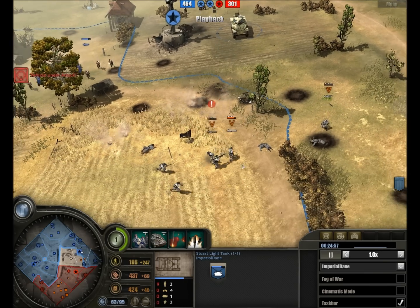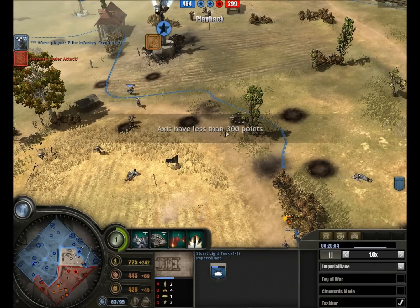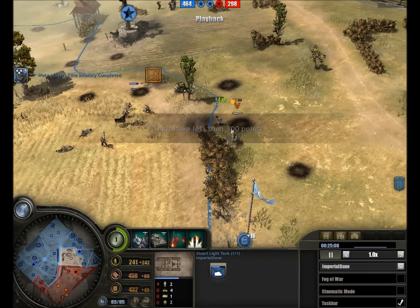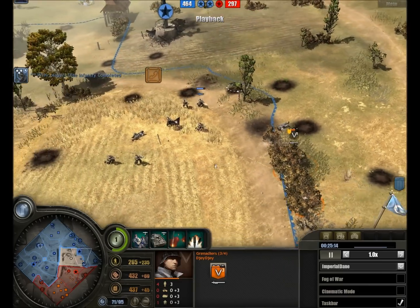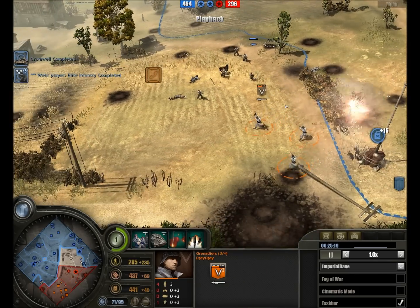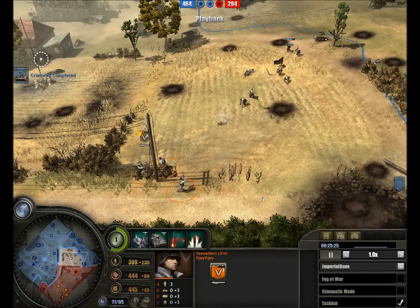Commandos moving in to support, Grenadiers pulling out, and we see a second Grenadier team trying to move out and knock out the Stuart with their Panzerschrek. They are now faced with the Commandos, but the Commandos do have Veterans rank three - meaning besides their elite armor and self-healing abilities, they now also have extra health, making them somewhat tougher as well.